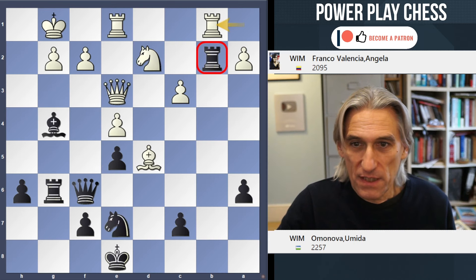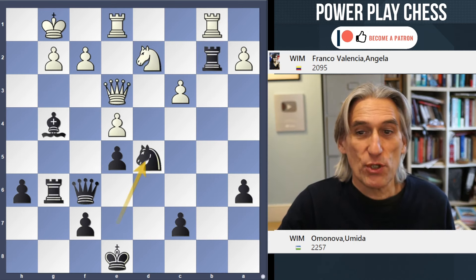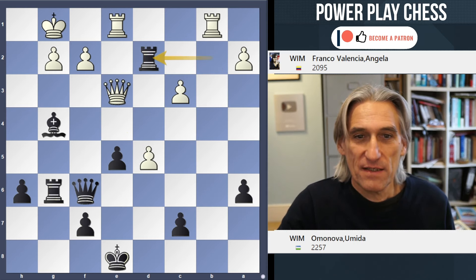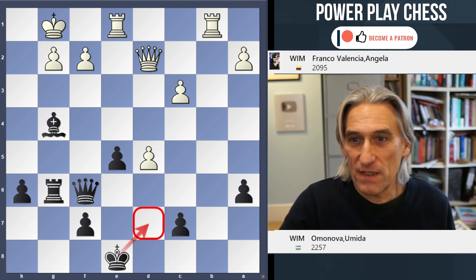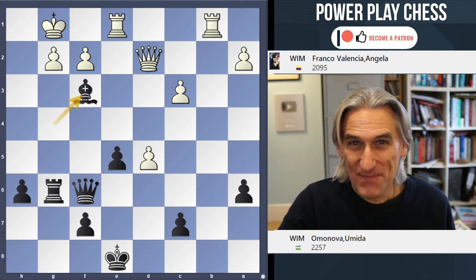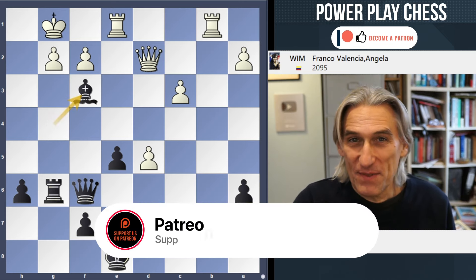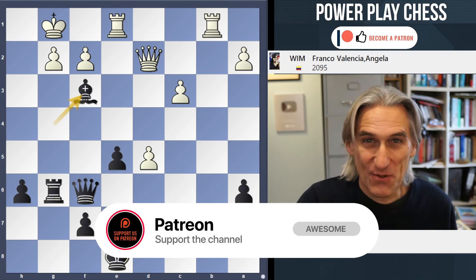The key idea is exchanging off that bishop first and then sacrificing on d2, because it means the king always has a safe square on d7, and then bishop f3 is fatal for white. If you want to see the whole game, check out the link to chesspuzzle.net, where you'll find lots more puzzles as well.